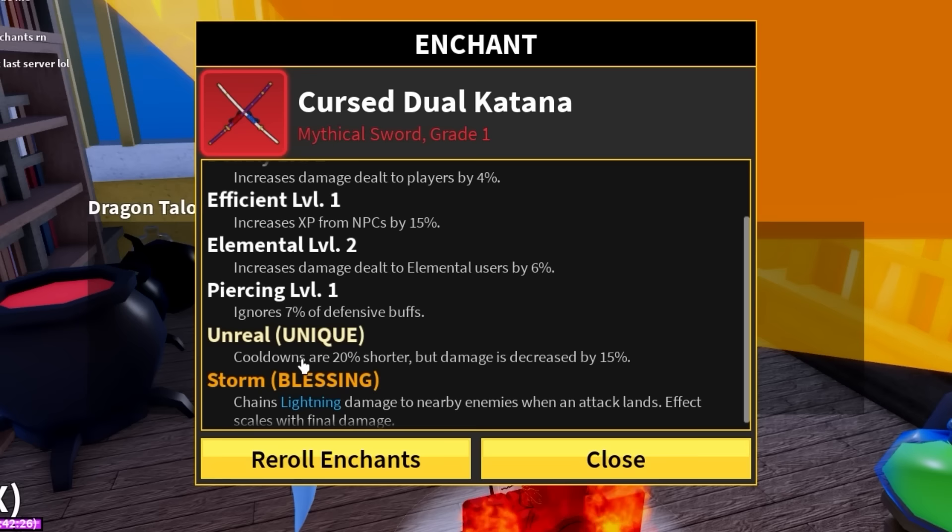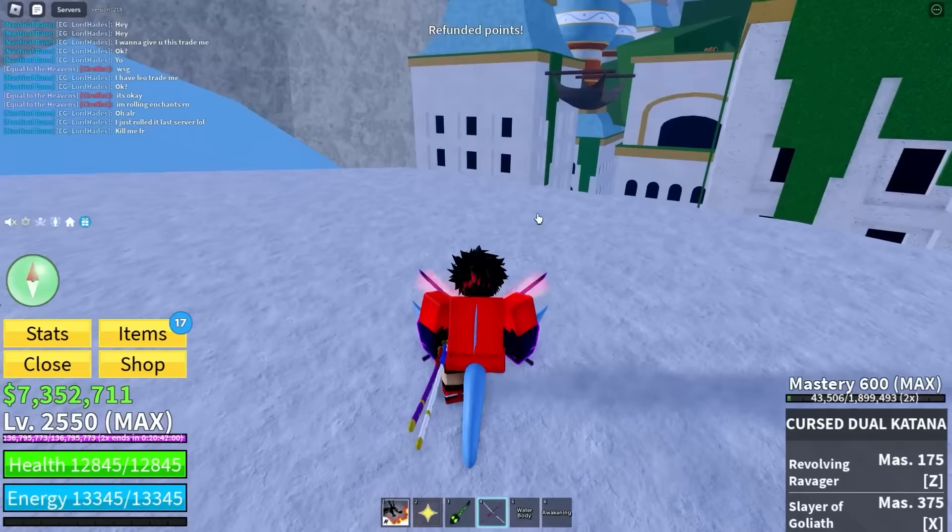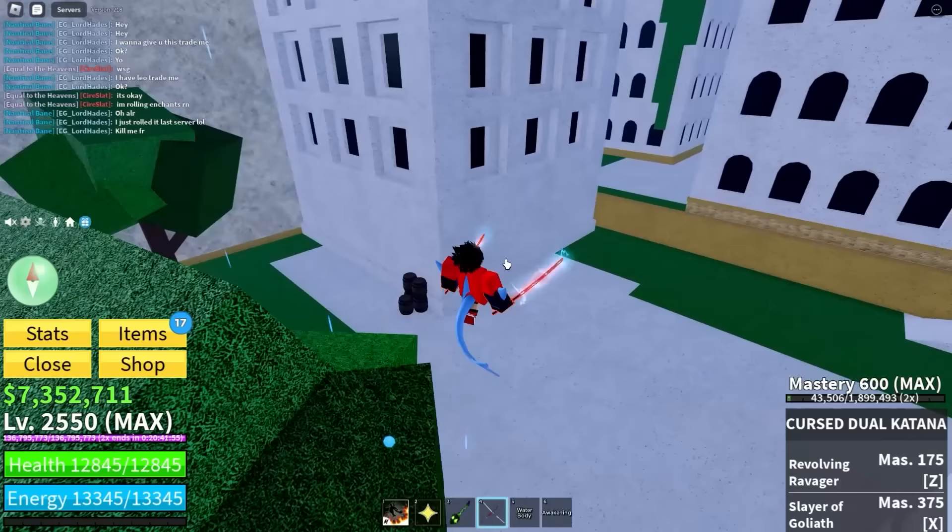We got a blessing! Cooldowns are 20% shorter but damage is decreased by 15% — and it chains lightning damage to nearby enemies. That might be OP. We got our first blessing in today's video.